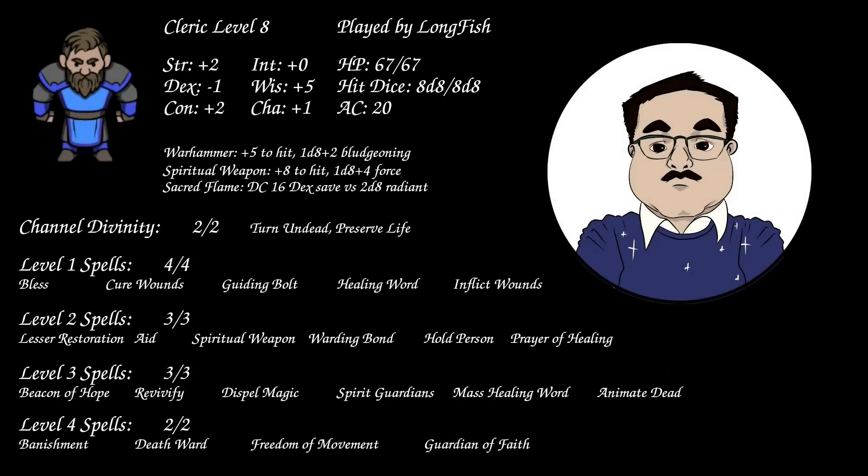I'm playing the dwarf cleric, currently at 67 hit points. I have 4 1st level, 3 2nd level, 3 3rd level, and 2 4th level spell slots. Currently wearing cloak of protection, chainmail, and a plus 1 shield, wielding my warhammer. Currently prepared spells include bless, cure wounds, guiding bolt, healing word, inflict wounds, hold person, lesser restoration, prayer of healing, spiritual weapon, warding bond, animate dead, beacon of hope, dispel magic, mass healing word, revivify, spirit guardians, banishment, death ward, freedom of movement, and guardian of faith. I'm going to pre-cast Aid at 3rd level targeting my 3 allies — each target's hit point maximum and current hit points increases by 10 for the duration.